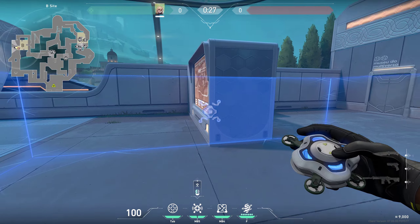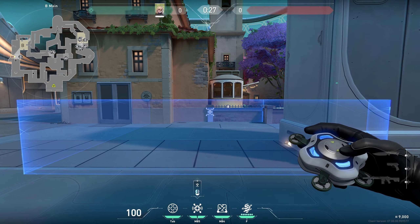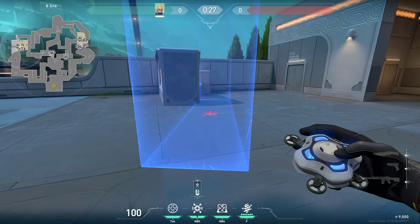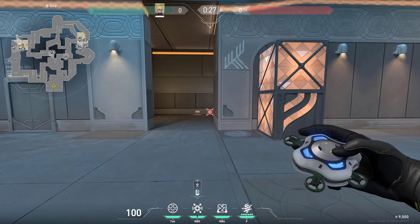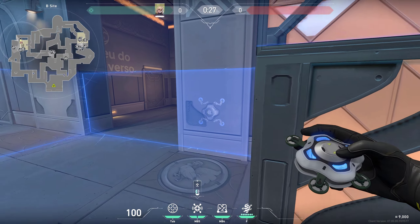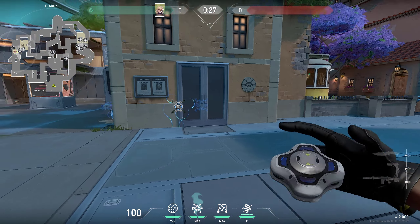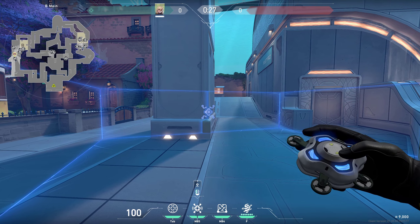Moving on to B, I would recommend placing them closer to the side, since you won't get much value out of them if you place them further out — enemies would usually be running there but you are not really challenging them. So I would recommend placing them close to these spots. You can curve them like this, or anywhere in these spots. There are other ways too: on these boxes, these corners, or spots that would be hidden, so that way anyone pushing in would get stunned and you can swing on them. There are also other ways — on these spots, on these doors — so they are hard to predict. There are plenty of spots, even on the sides of these things.